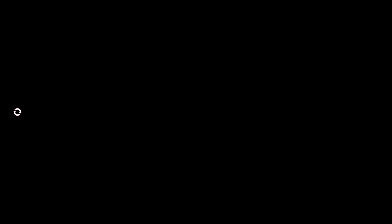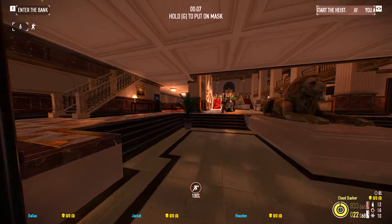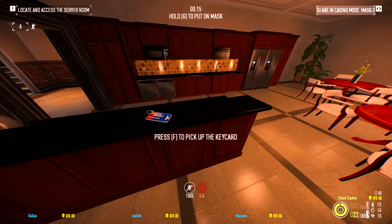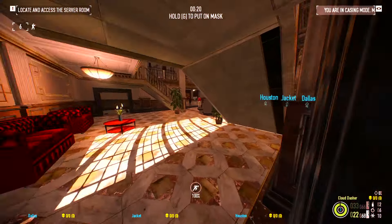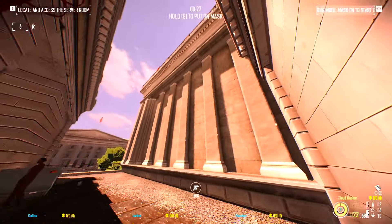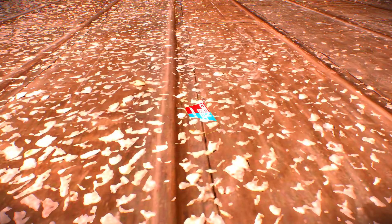Another subtle mod I have is Keycard Highlight. It's really annoying to search an entire map to find a keycard, so this mod highlights keycards so you can see them anywhere on the map. Fun little fact — using the free camera mod I can actually spot a keycard sitting up somewhere right now.